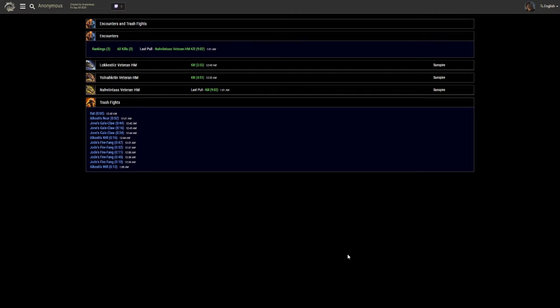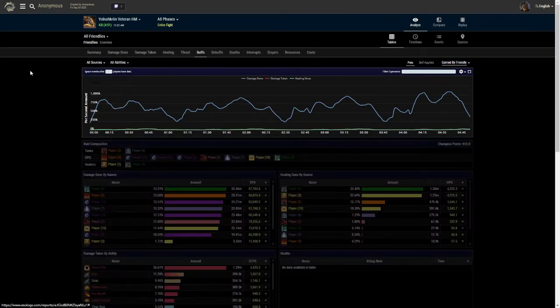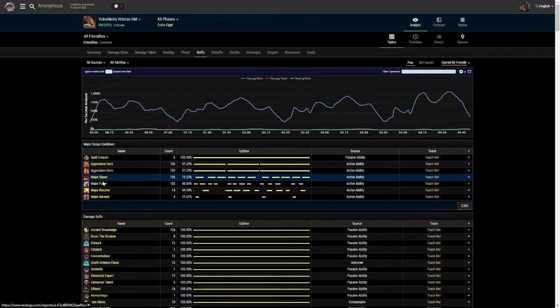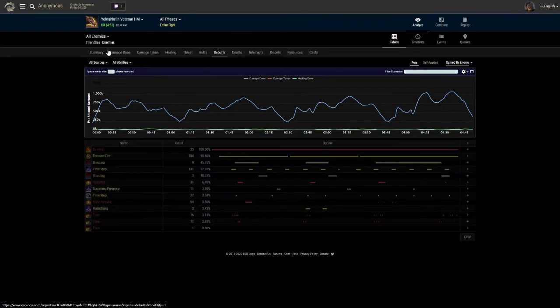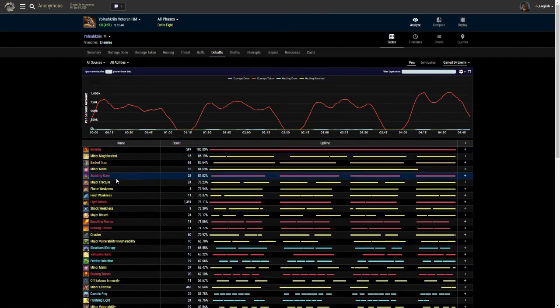We're going to try and focus more on what is specific for a DD. But just as a quick reminder, your important buffs are going to be mostly listed at the top - Major Slayer, Major Force, Major Berserk, that kind of stuff. For debuffs, click on debuffs, go to enemies, you'll want it on the boss. Stuff like Magicka Steel is going to be important, Fracture or Breach. Those are the things you want to look for, but hopefully your support team is looking at those as well.